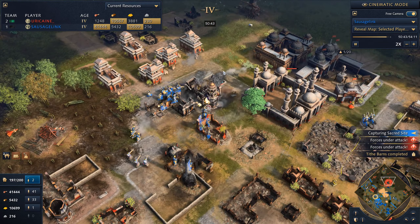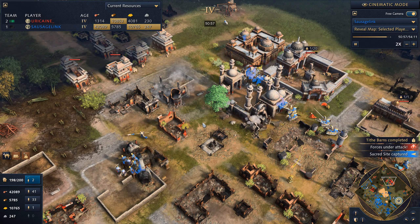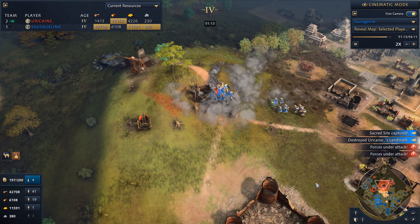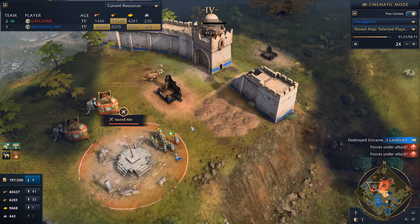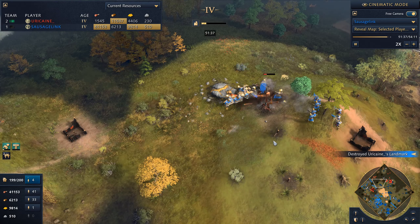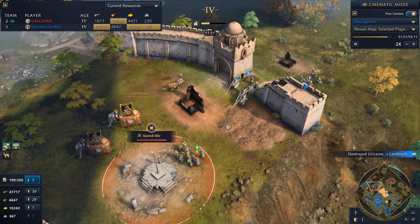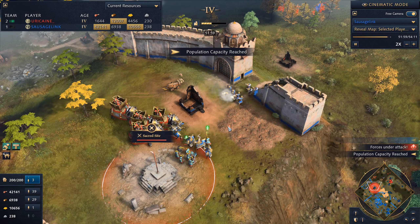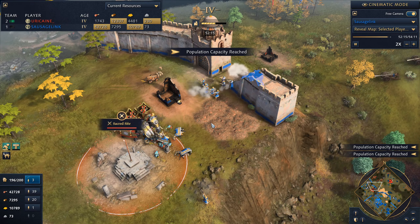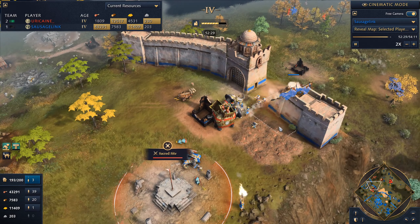My opponent going with the 2 TC opener was pretty interesting — I don't see Delhi players do that very often. I wasn't really sure if that's something you do for the Village Fortress strategy. I mean, eventually you're going to have like 7 town centers, so why build 2 in the beginning? I figure you'd want to rush to the castle age and start getting your keeps. I think one scary moment was when I went to the Imperial Age — he had a lot of horsemen and elephants and could have ripped apart my army. But we got lucky — we had a keep down there and he just didn't feel good about coming forward.